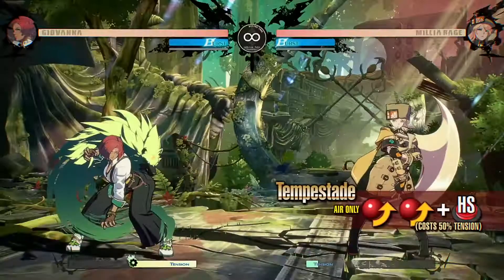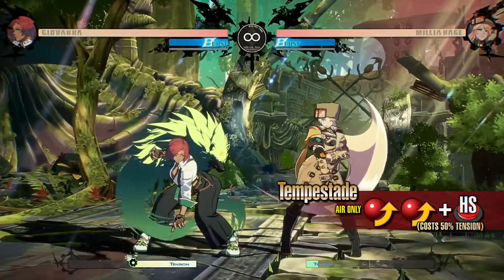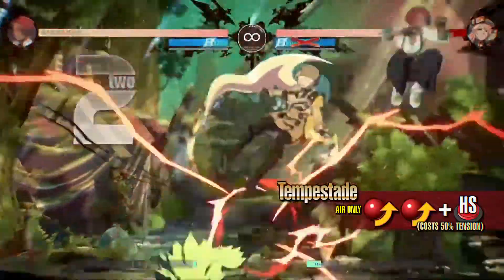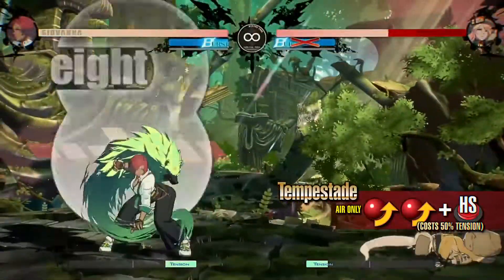Tempestaji. Giovanna attacks as she descends rapidly from mid-air. Due to this move's fast startup, it can be used in air combos. The incredibly fast movement also makes it a good way to take the opponent by surprise.